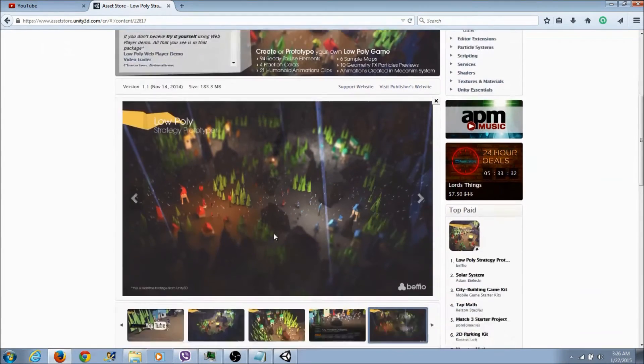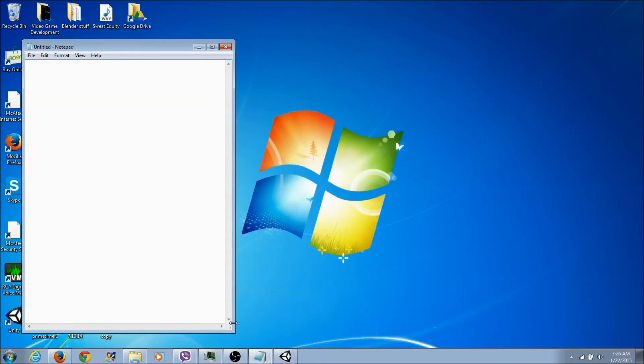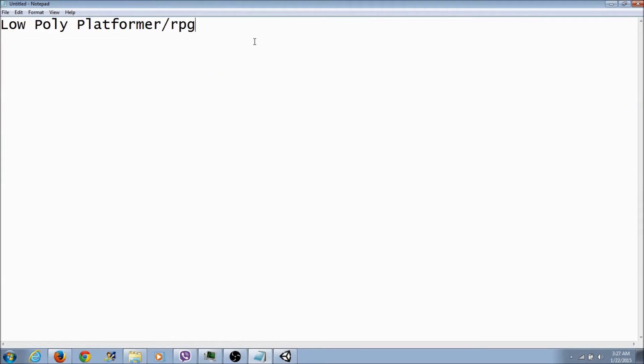If you want, go to the Unity website, go to the Asset Store, go to Complete Projects and look at packs. You can look at that video on your own time — just look at it. It gave me an inspiration. So the plan is: it's gonna be a low poly platformer slash RPG, title to be announced.